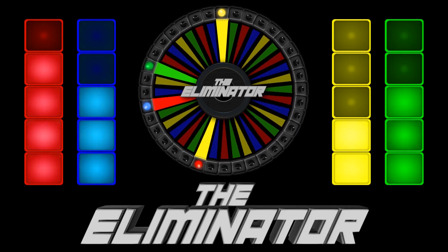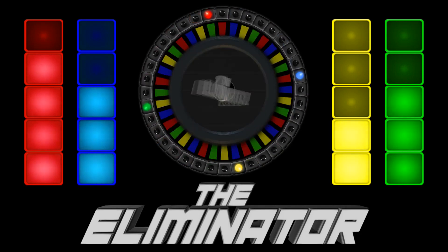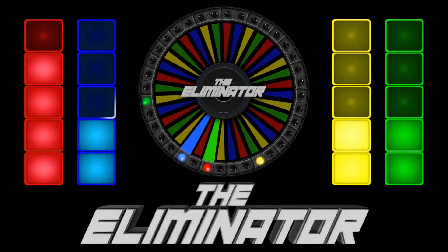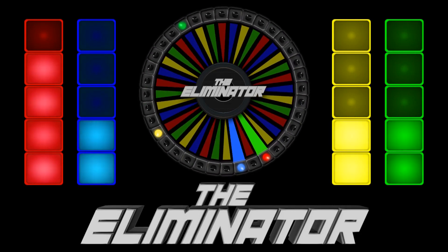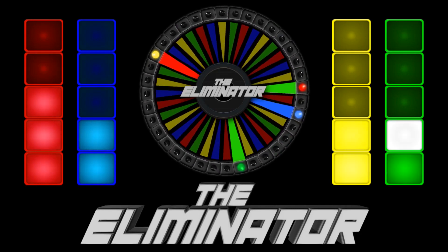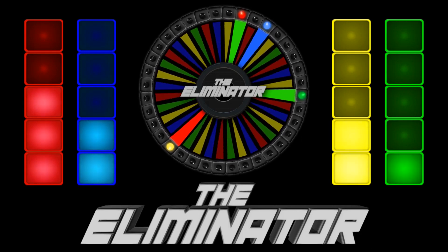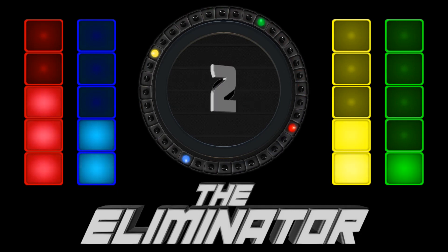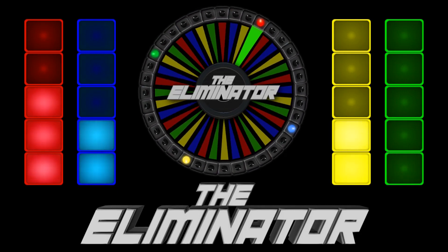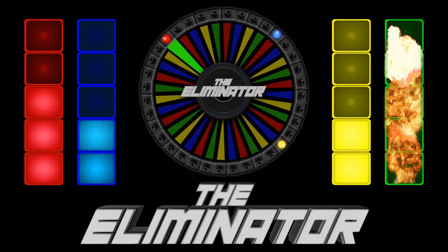Quickly how things change — yellow is in drastic need of some wins here. Red takes out green, blue takes out their own block. Why do you keep falling on your swords? Yellow takes out a red, and green takes out one of their own blocks leaving only one block remaining. Red is still sitting pretty. Somebody's going home now — red took out green! Let's say goodbye to green. Sayonara, green is out of here.